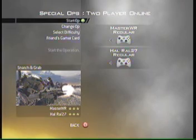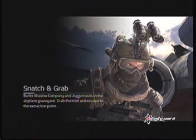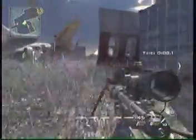MasterWR here, bringing you more spec ops — how to beat 'Snatch and Grab' on regular difficulty. You're gonna want to keep the intervention at the beginning because the juggernaut usually spawns at the start of the round, so the intervention is your best bet to kill him. Sprint as far forward as you can until you come in contact with him — and of course, he doesn't come this round.